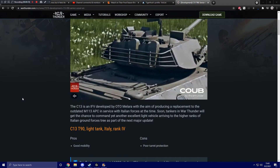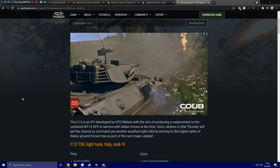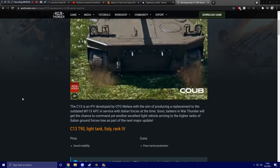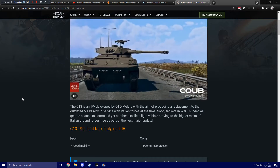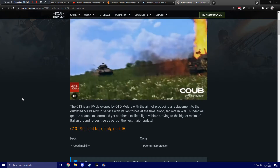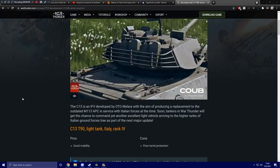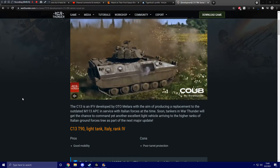The C-13 is an IFV — I said light tank, but I'm assuming it's just an IFV. Well, this is the C-13 T-90, so it's an IFV with a gun on it. The C-13 T-90 is a light tank for Italy of the 4th rank, arriving to the higher ranks of the Italian ground forces tree as part of the next major update.